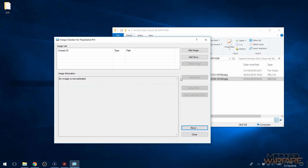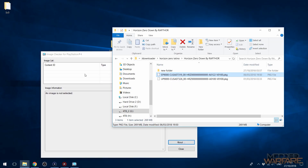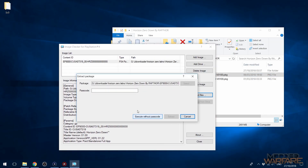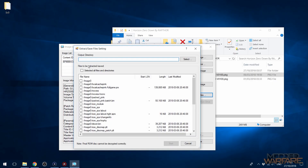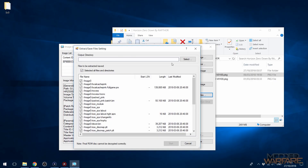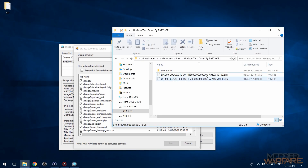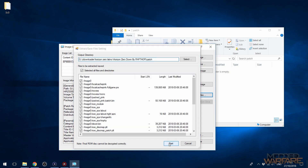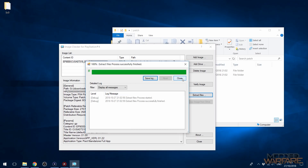Then we're going to delete the image and add our patch file in here as well, doing the same thing with the patch file — except this time we're going to extract the entire thing. So extract files, enter all zeros, click extract. This time select the box to select all files and directories, then create a new folder called 'patch' and select that as our output directory. Extract all files in there.